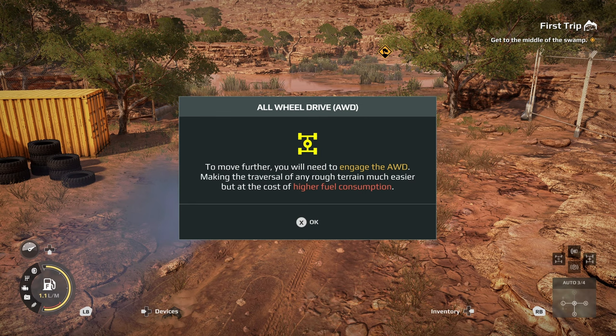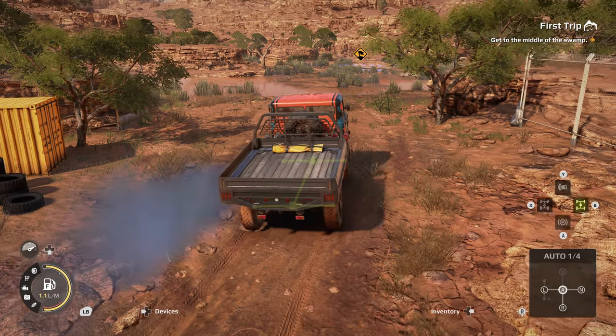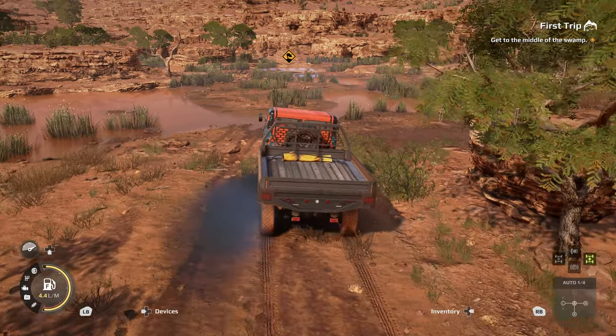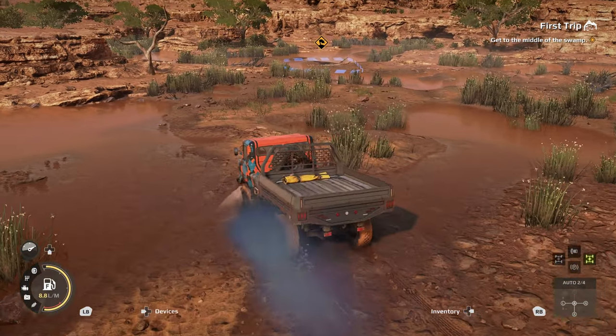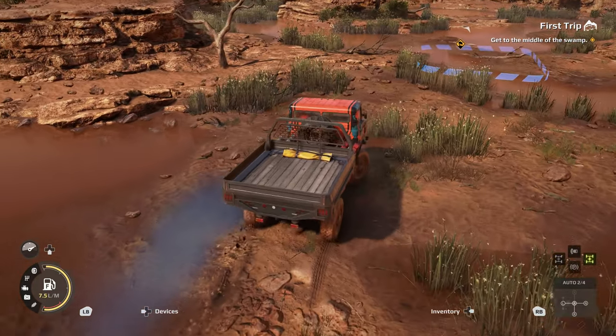To move further, you'll need to engage the all-wheel drive, making the traversal of rough terrain much easier, but at the cost of higher fuel consumption. To engage all-wheel drive, hold RT and press B. So that's different — it feels different. I'm sure that all used to be on the LB in SnowRunner.